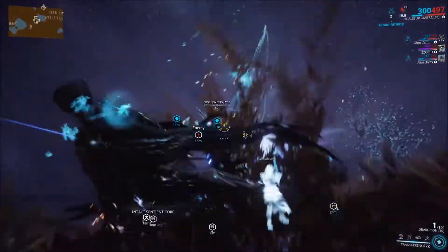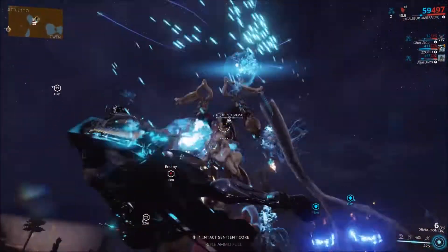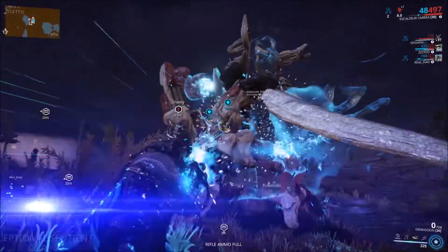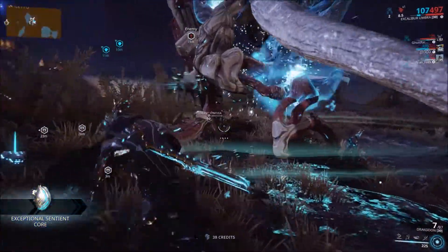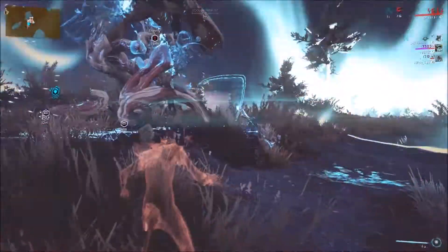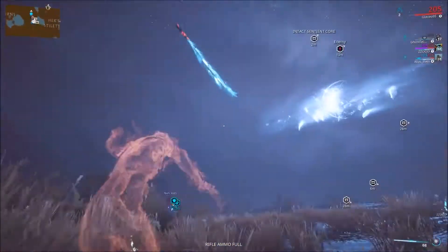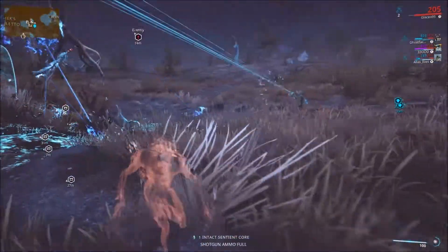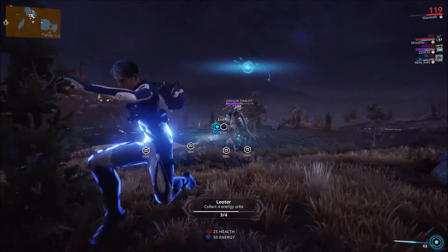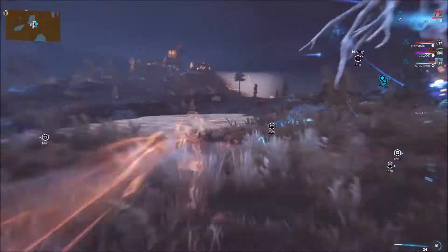Another one of his health bars down. You can go around and collect these sentient cores — it's super useful. And then after each defeated weak spot or limb, he just emits a big blast of energy.